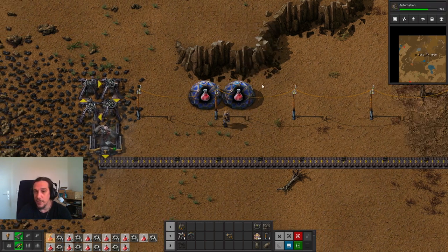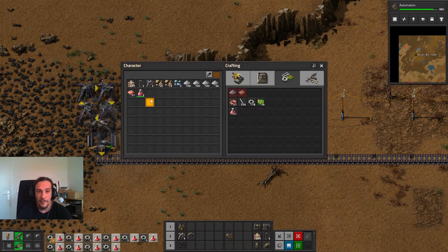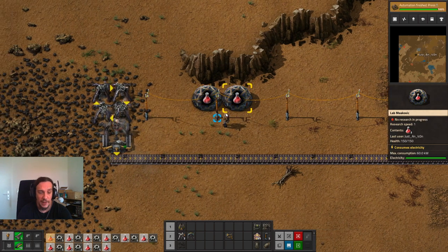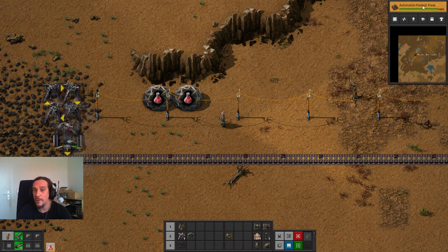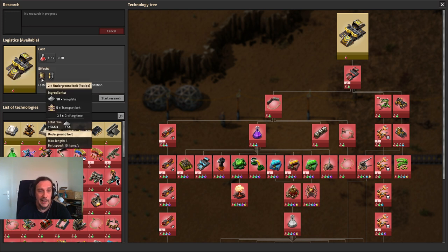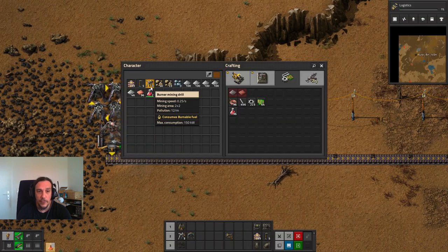Every lab needs electricity so we need to amp up our power production in the long run, but for now we seem to be just fine. Since this is extremely tedious to produce manually, we're going to change things up. With the automation technology finished we have new options - let's start on logistics, the next technology which allows us to interact with the conveyor belts more creatively.